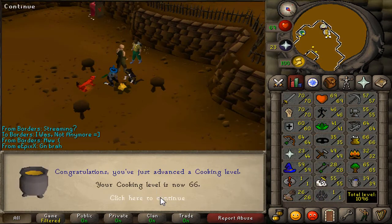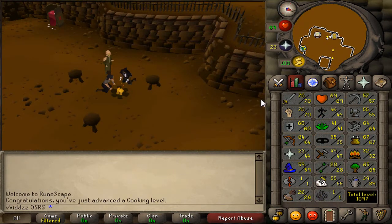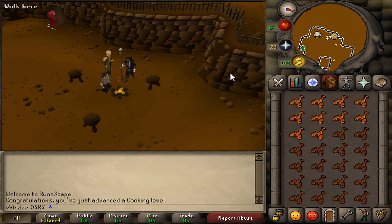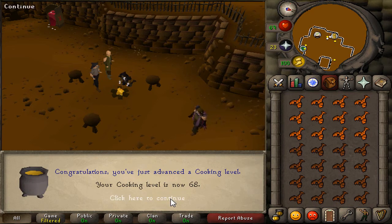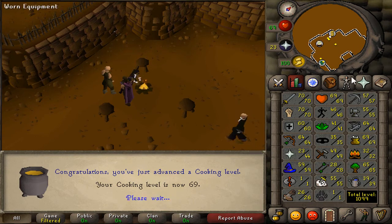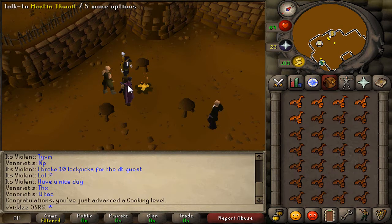And 66 cooking. Just a couple of lobsters later, we have hit 68 cooking. And we're approaching 69 cooking. There we go, one level off 70.